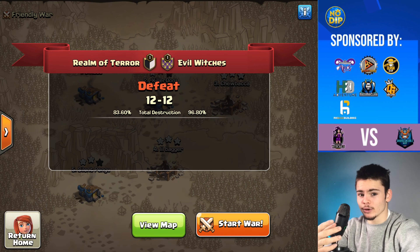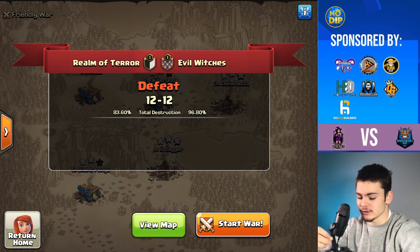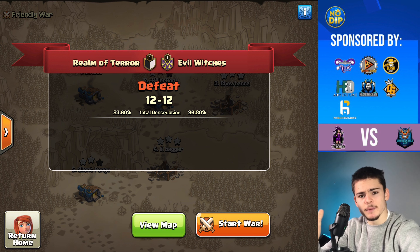In today's video, I'm going to be going over the top 4 attack strategies at Town Hall 12 with only the Town Hall 12 Siege Machines and only Town Hall 12 Troops. As you can see, Realm of Terror lost, unfortunately, 2 Evil Witches. Very close, equal stars, but let's get right into the strategies right now.